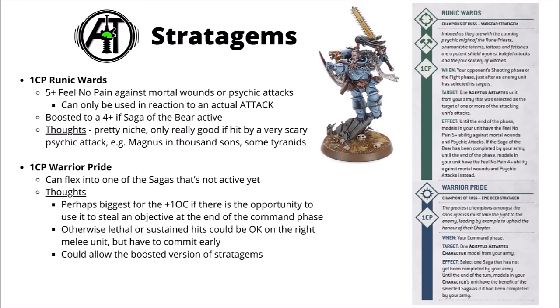For 1 CP there's Runic Wards, which gives a 5+ Feel No Pain type save against psychic attacks or mortal wounds, and can only be used as a reaction to an actual attack. This improves to 4+ if the Saga of the Bear is active. Overall this one feels really quite niche now that Devastating Wounds aren't mortal wounds anymore. It could be alright if you've got a big amount of psychic attacks about to be focused on one key unit — maybe Magnus in Thousand Sons or Tyranid Zoanthropes or something. A 5+ Feel No Pain usually equates to a 50% durability increase for that phase.